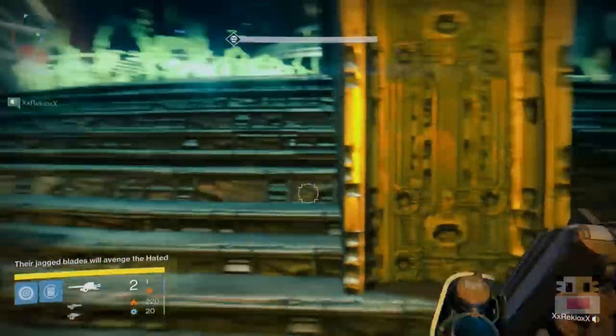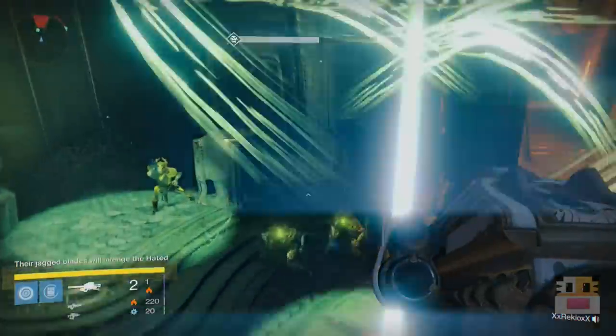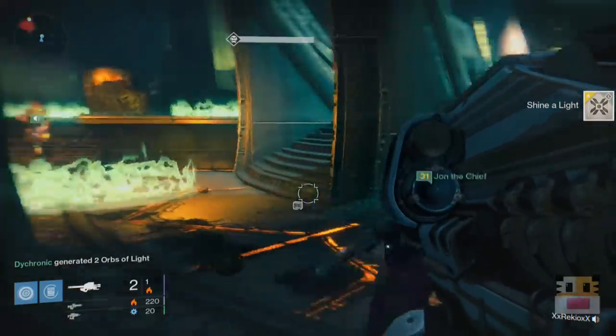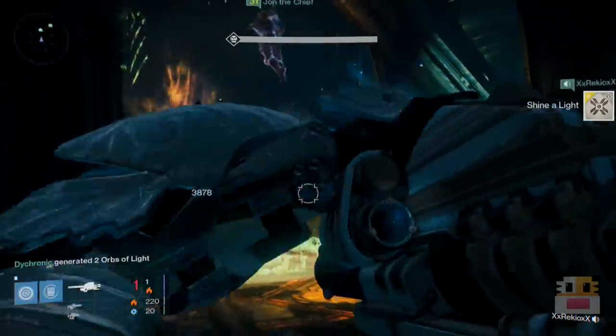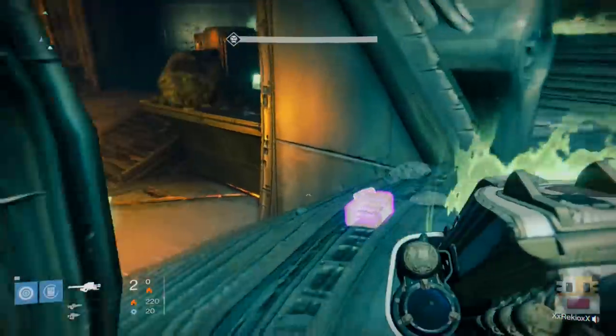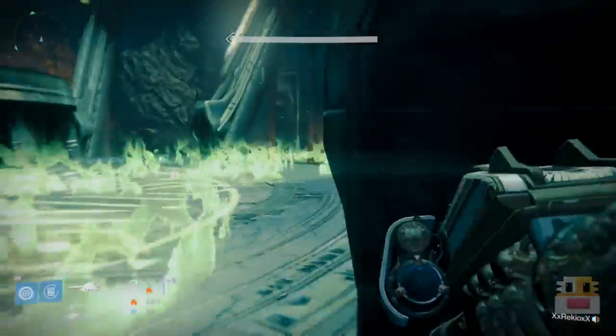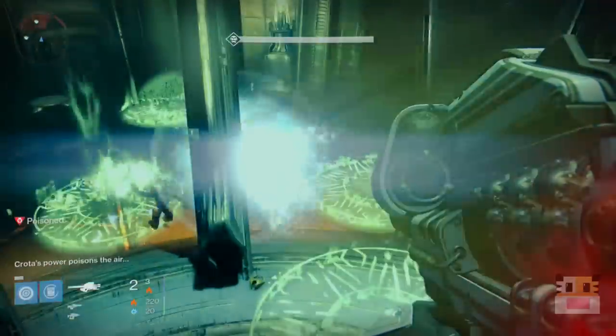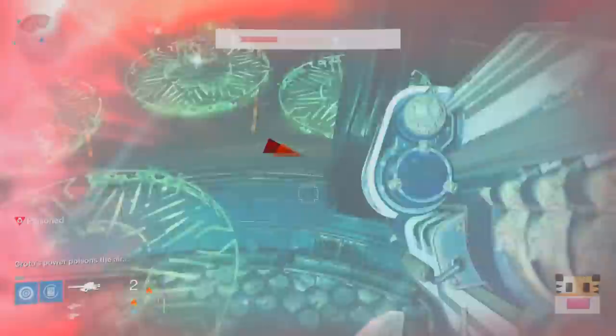Then you have to go to Xur as a final step — switch out the urn for an eyeball and bring it back to Eris, and she will give you your reward. The reward is actually a shoulder piece from the raid. If you don't have that yet, you can equip it and it's going to be the best, highest level quality gear you can get.